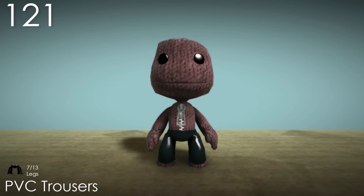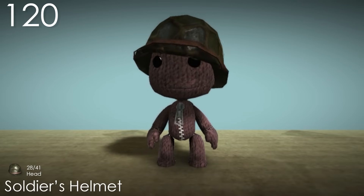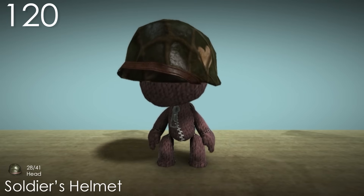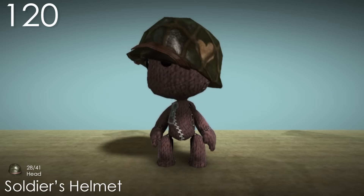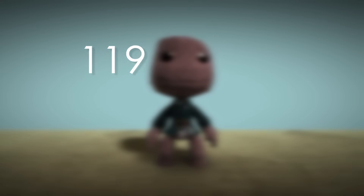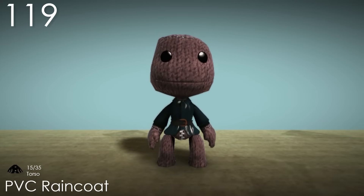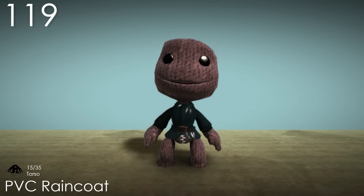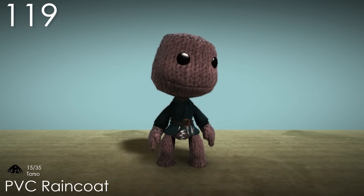Number 120: Soldier's Helmet. This costume has a lot of small detail that makes it pretty interesting. The angle that it's sitting at is most noticeable, but the net texture and strap on the front are also nice details. There's also an outline of what looks to be a heart on the side, which I hadn't noticed before. Number 119: PVC Raincoat. Most of the same stuff applies here that did with the PVC Trousers, but it is a bit better. It has a pretty cool layout — the belt makes Sackboy's waist look thinner, the bottom is more spread out, and it even has a collar. I actually thought this costume was just completely black for a while.